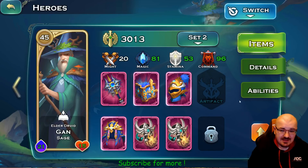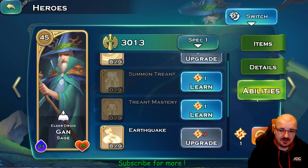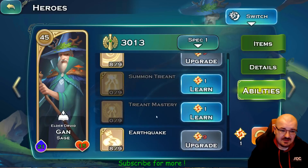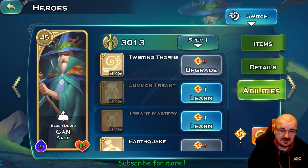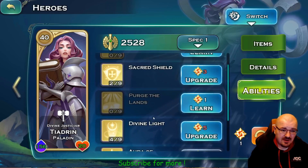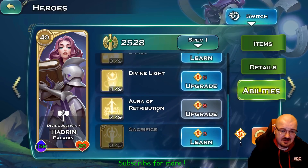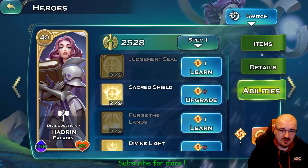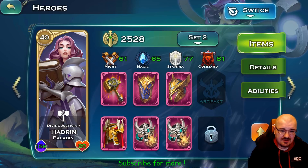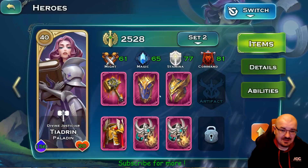Gun the Elder Druid — these are his items and abilities: Twisted Horns and Earthquake are what I care about. Then is Theadrin — I'm 50/50 about her. When I can I try to take her out because she's very weak in defense, dies, and just gives the enemy a morale boost. What I care about is her Aura of Retribution. These are her items; I'm trying to complete the set but still need the chest piece.